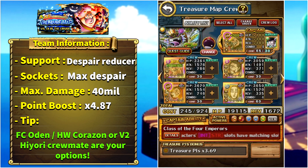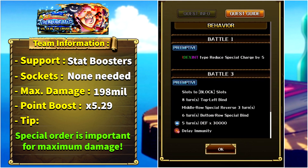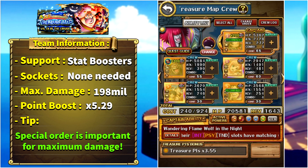The next and final miniboss is Sai Kanjuro. Strength DEX and INT characters get special cooldown reduction. Versus Kanjuro: all of our slots will be turned to block, eight turns of friend captain bind, three turns of special reverse for middle row units, six turns of special bind for bottom row units, and the enemy gains five turns of defense up and delay immunity. My team uses the super evolution of Halloween Ace as captain — Ace can deal with the friend captain bind as captain himself, remove both special reverse and special bind debuffs on all affected units, and give us an attack boost.